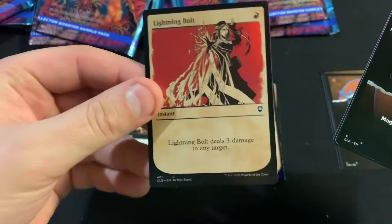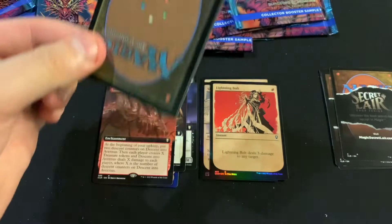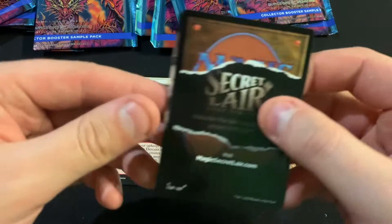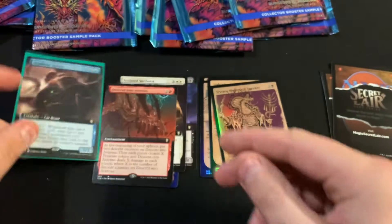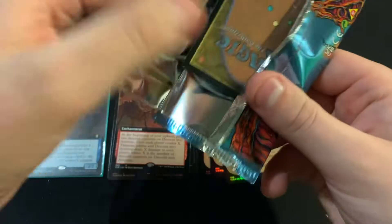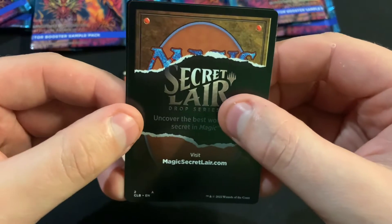Oh, we got another Lightning Bolt. And Descent into Avernus. So maybe I just opened really well last time — pretty much think I had to have opened really well last time. There's a Sidverse Nightmare Speaker. And ooh, a Displacer Kitten! That's a nice one. Maybe this will be like the Ledger Shredder in the Streets packs — when I open them I've been hitting some Ledger Shredders. Got Charcoal Diamond. I guess maybe I'll get a whole bunch of the diamonds in the showcase foil.